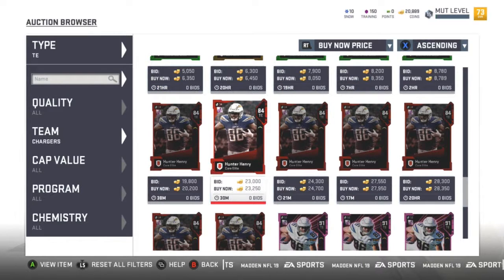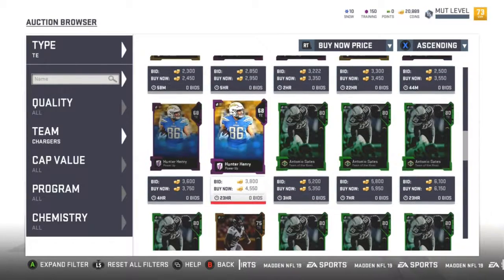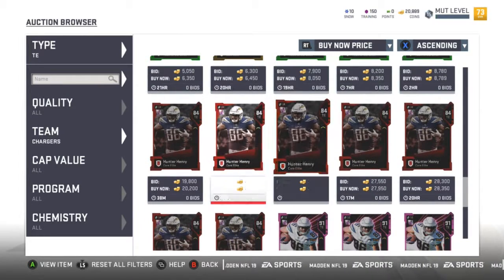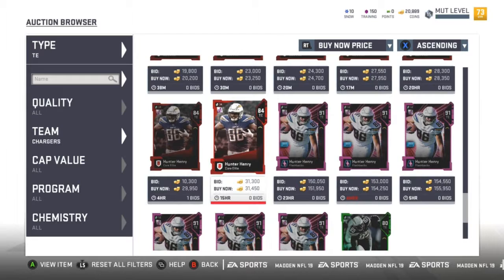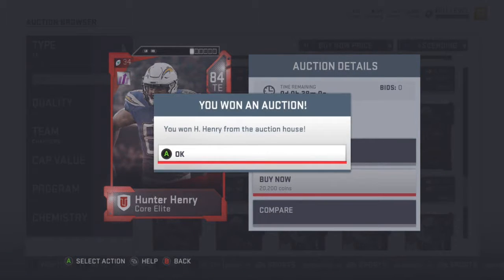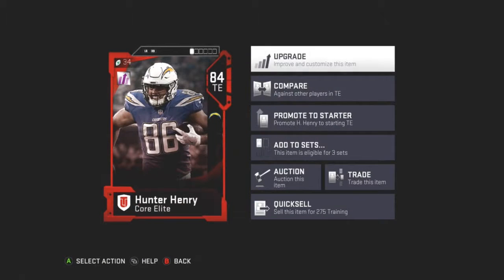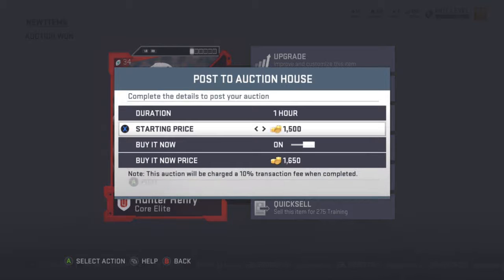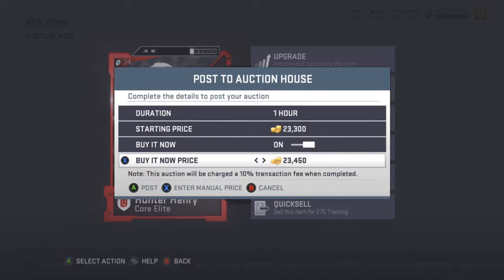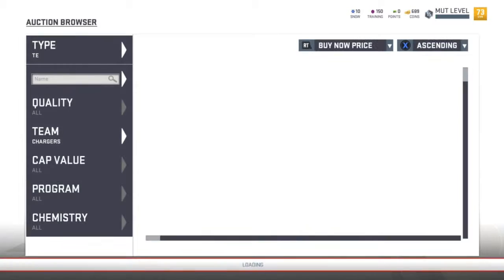I think I found somebody. We're in Team Chargers — picked all, then tight end. Looks like the best one has about a 3,000 coin difference, so we'll buy him. Put him for 23,000. We'll make out a little here, not a whole lot, but it counts.